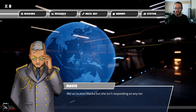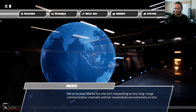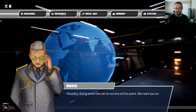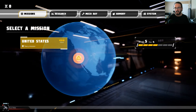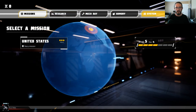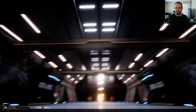We've located Malika, but she isn't responding to any long-range communication channels and her movements are extremely erratic. She's been brainwashed? Possibly — doing what she can to survive at this point. We need you on the ground ASAP. We just got back! I don't have any more time — I've been recording for too long, and why didn't they give me any research points for that mission? That was tough. I need to save anyway. Let's go to system and make sure we don't forget to save because I do not want to fight that bad boy again. Save and campaign.